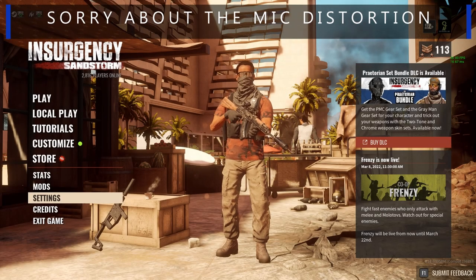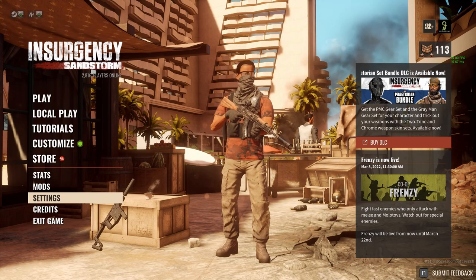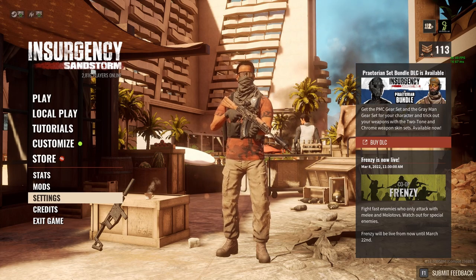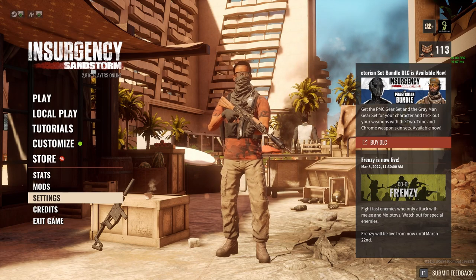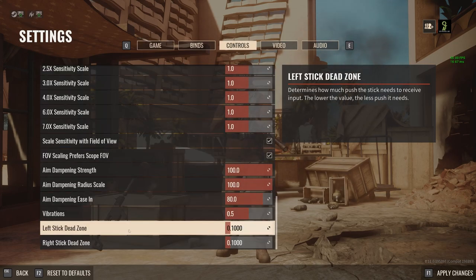Today I'm going to do a little aim settings video for Insurgency. It's been a while since I did one, but since the last updated aim settings video a few things have changed, including something I was very much an advocate for — the dead zone is now lowerable down to zero if you'd like. Before, I believe it only went down to 15, maybe 20; it was pretty high as a default low dead zone, but now you can bring it all the way down if you'd like.